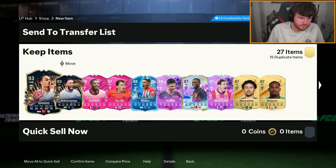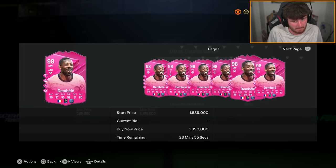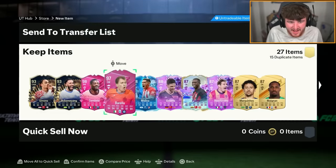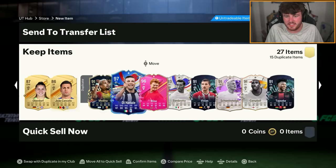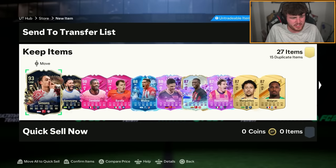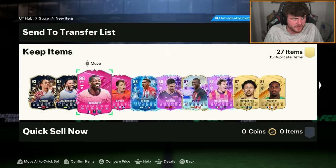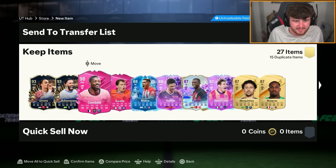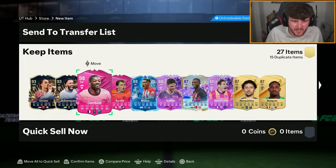Yeah, it's not too shabby actually. Cheeky little footies Dembele. Barella as well, who's not stupidly expensive. Di La Tale, John Anarisa as well. I'd say it's pretty average — quite an average pack really. Nothing too spectacular in there. This fellow PSG boy. All right, let's go deal with these duplicates and do another.